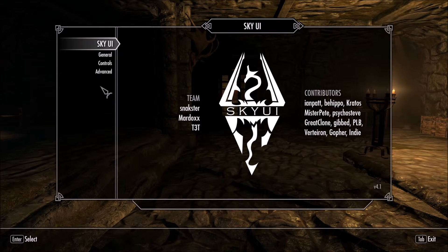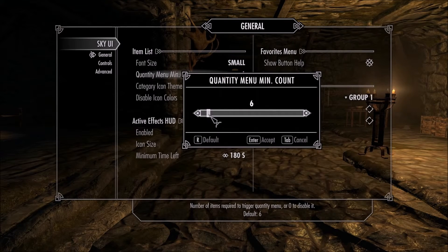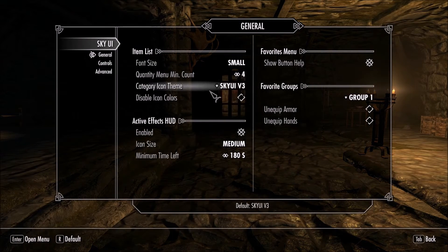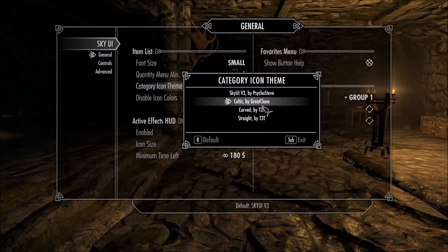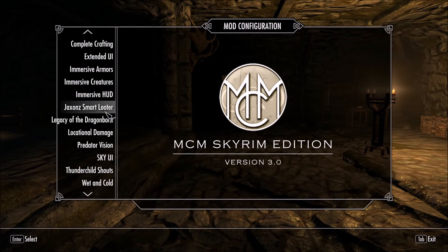For SkyUI, I'll take a small font size. I really like the Celtic face — I don't have anything else to change.